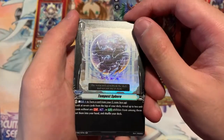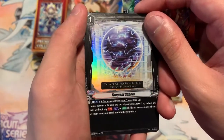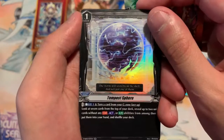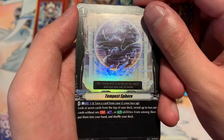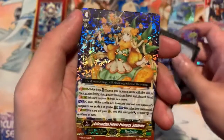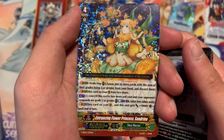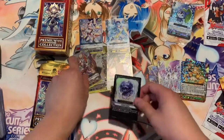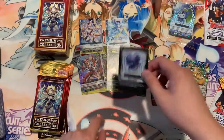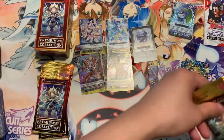Our next is the order card Tempest Sphere — an orders card in premium, wow. It's for the Kray Elemental, hence why it's called Tempest Sphere. Our next card will be the Neo Nectar Entertaining Flower Princess Sandrine. It's weird to see this in premium, but I just need a single copy of her and my deck will be good.